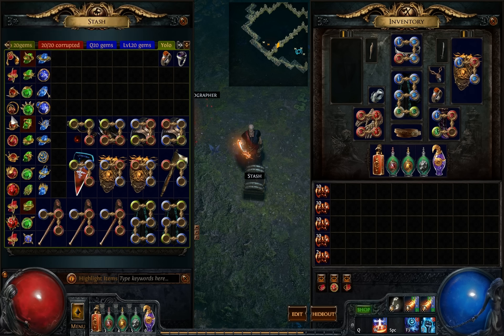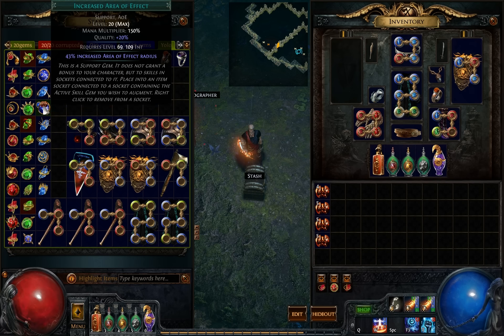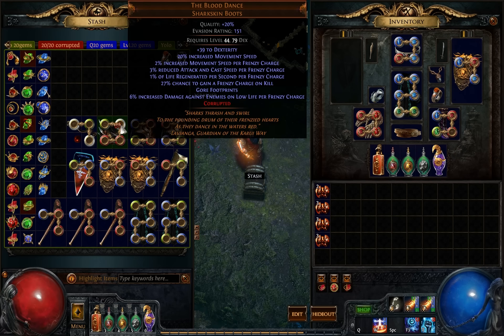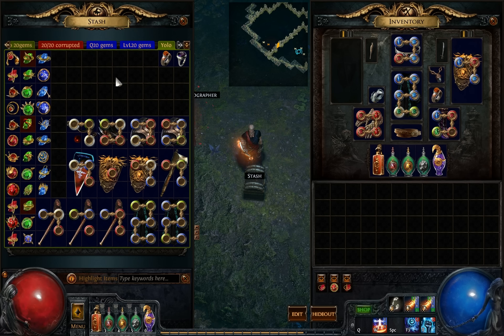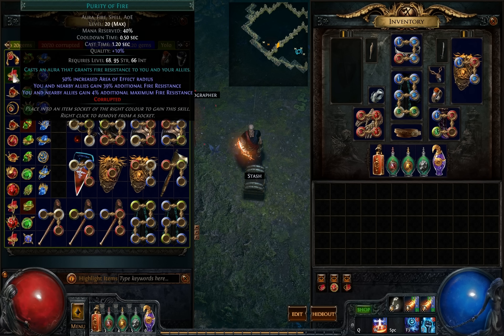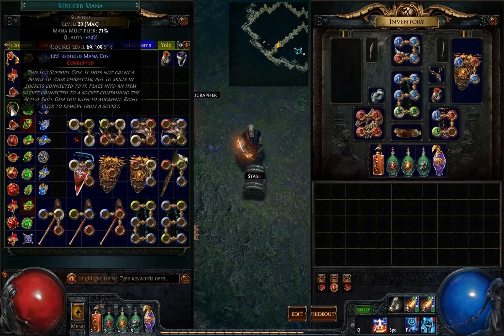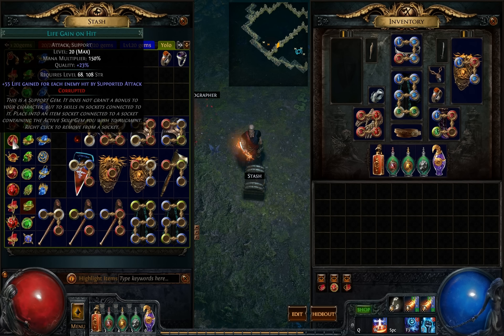Let's just start. Looking at the gem results — 20-20 Life Leech, nothing interesting there. This one added some quality but not really what I wanted. This Purity of Fire was just level 20 with no quality — nothing interesting. 20-20 Fist Damage, no luck so far. 20-20 Reduced Mana. Come on, at least something. 20-20. Then 20-23 Life Cannon hit — well, why not? That's not bad.